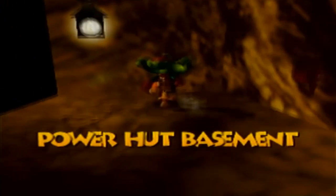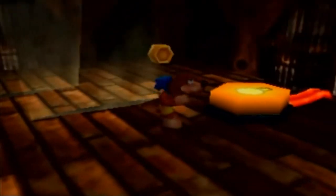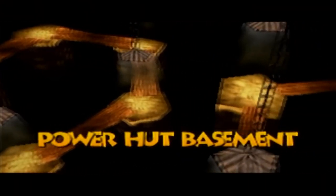Welcome to the power hut basement. This is the other pitch black room filled with eerie music, and unlike the generator cavern, there are no generators here and no light sources. It's easy to assume you have to turn up your TV's brightness — no, you don't. If you climb up this ladder, we can get to the attic of the power hut. There's a big conspicuous light bulb switch here, and if we press it, it'll turn on all the lights in the power hut basement, revealing the path.